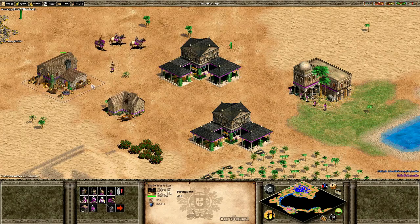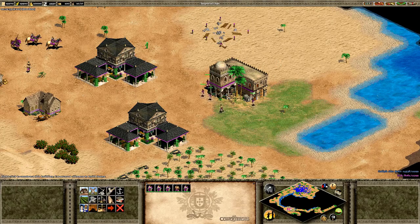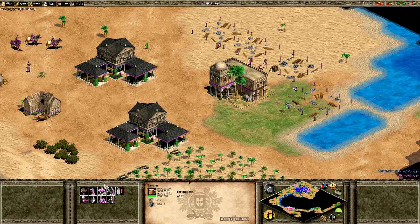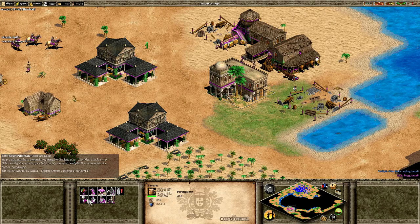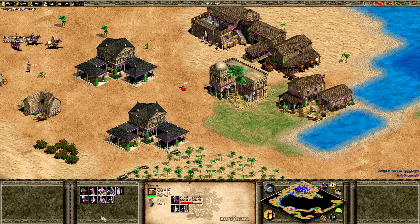There's no home city here but these two buildings work together to give that kind of feel. The tavern allows us to hire mercenaries costing only gold, and I think each civilization has different mercenaries available to it. So we can hire things like the Swiss pikemen, the Zweihander, the Italian infantry, the winged hussar — and this is just a few of the units available.